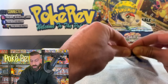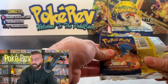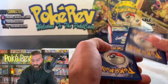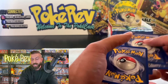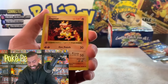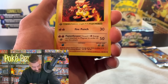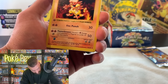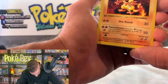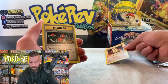First edition base packs are pretty tricky to open because the crimps are super tight. We're doing three from the back, being very careful. I'm not wearing gloves because gloves can make things worse — you don't know how much pressure you're putting on the card. This is a legit first edition base set booster box. Starting it off with a Magmar Uncommon — in a PSA 10, a Magmar goes for about a hundred bucks.